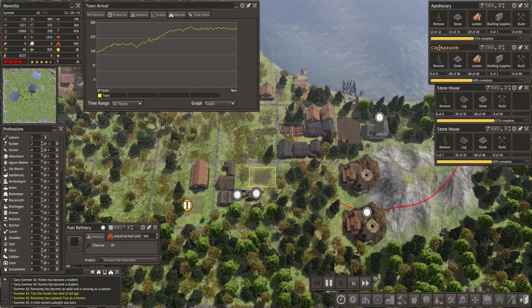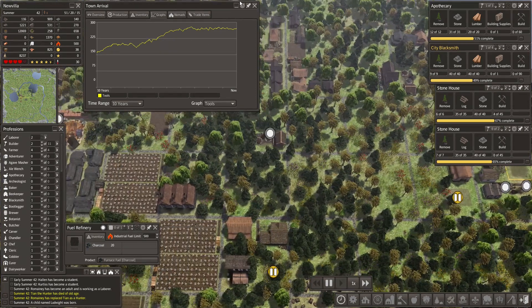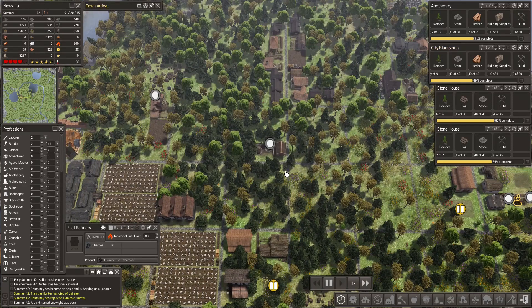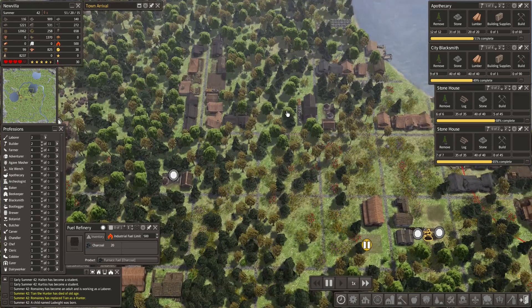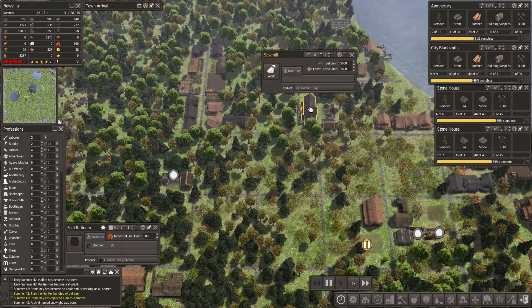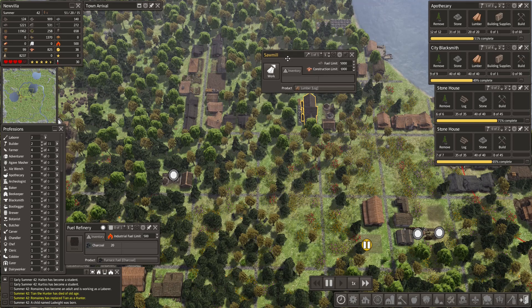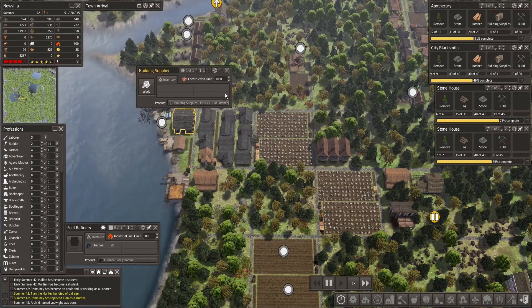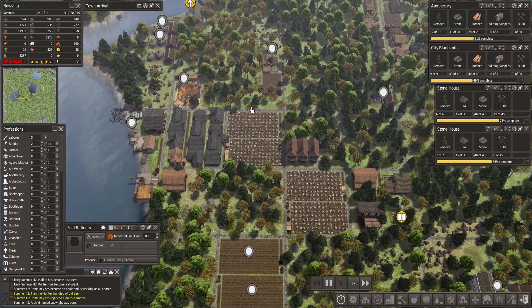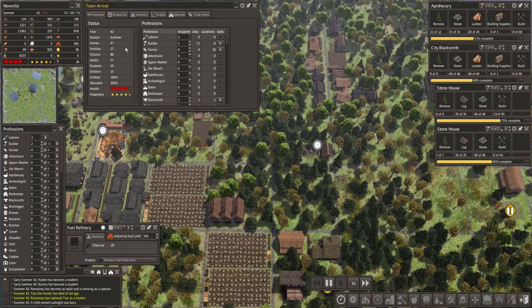People are dying of old age — we gotta be careful. How much lumber do we have? About 500. We could use a little breather on the logs as well, so let's wait on the lumber mill too. We have plenty of lumber and should be able to produce building supplies. 47 homes and 27 families — we don't need to build any houses anytime soon.